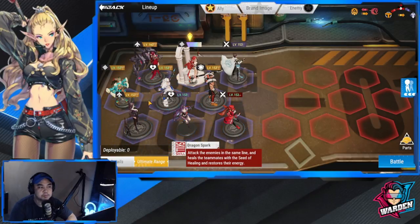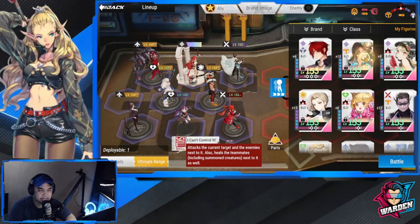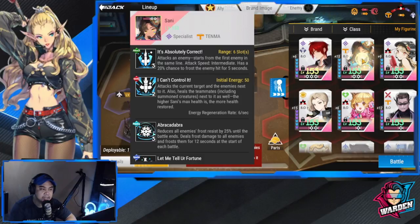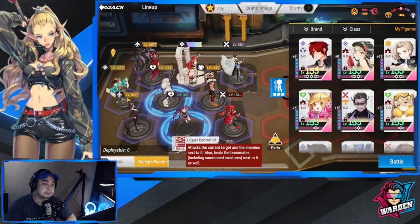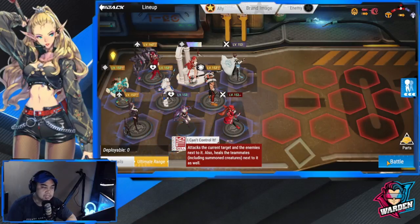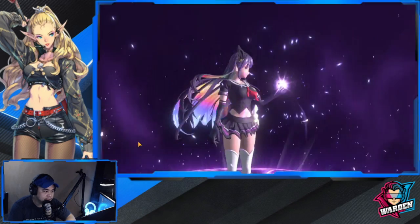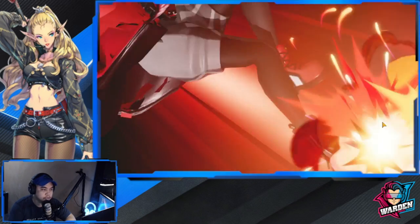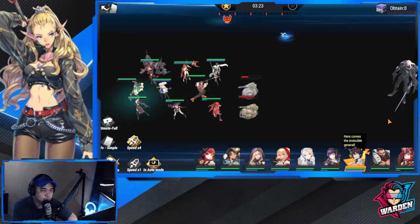This team is also good with frost damage, particularly for Sanny. I've leveled up most of Sanny's skills, especially her passive — her passive frosts the enemy for a long period of time. Let's take a look at this team in action. I'll run it at speed times four so we don't waste time. We're currently at wave one.